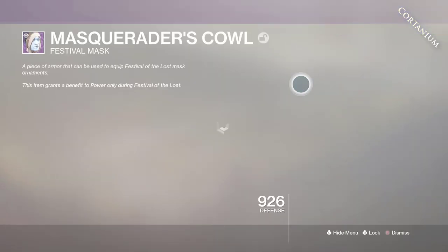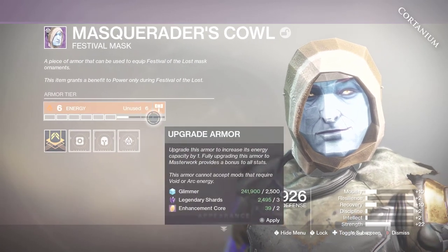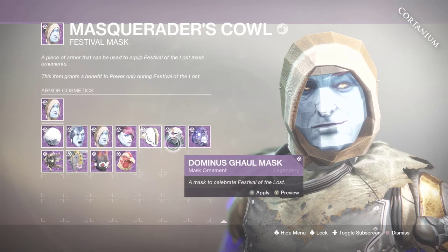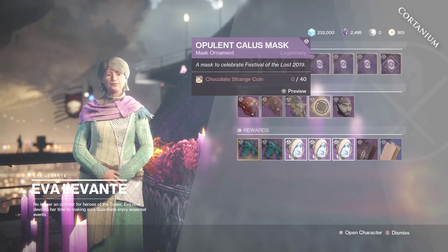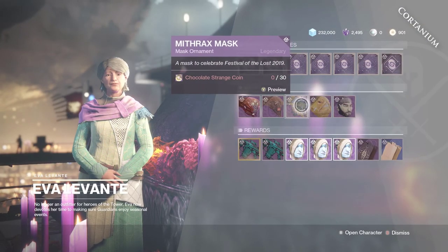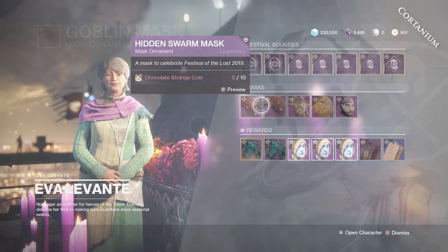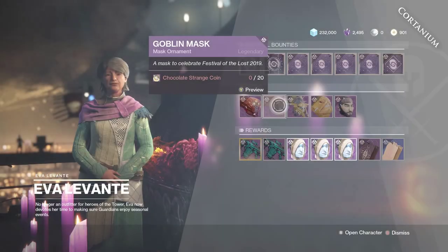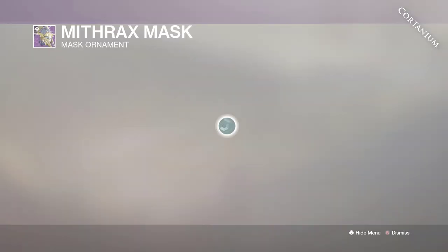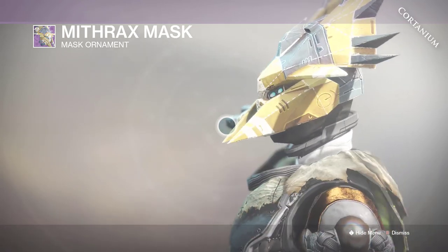You can run through the Haunted Forest with that mask on. You can apply different mods to the mask as well, just by pressing Y on it, and change up the personalization. Even with all your masks from 2018 or 2019, each of them is worth like 10 Chocolate Strange Coins, going up 10, 20, 30, 40, 50. The Braytech Auto Rifle again is worth 1,000 candy. Don't worry about getting candy though — as long as you're wearing a mask anywhere in the system, you will be able to pick up candy from any single enemy in the entire solar system. I just did some public events on the moon and was picking up candy like crazy from regular enemies, as long as you have the mask on.